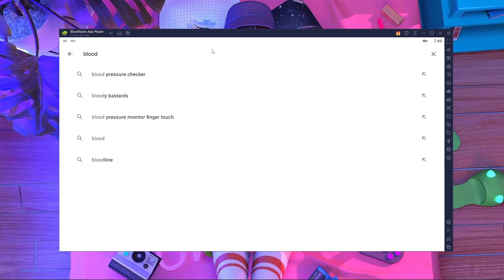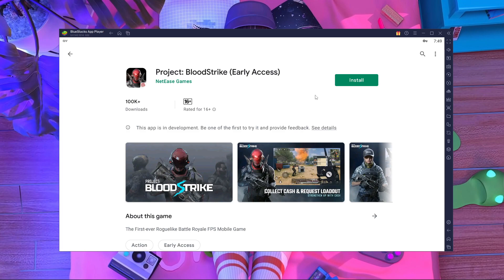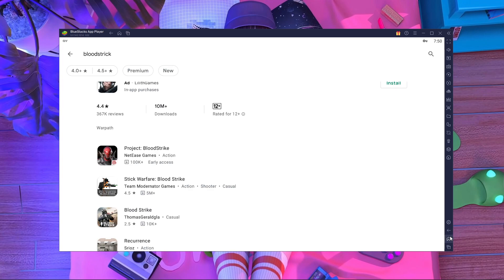Now search 'Blood Strike' — B-L-O-O-D-S-T-R-I-K-E. If you have early access to the Blood Strike game, you will find it in the Play Store. If you don't have access and want to play the game, you will get a link in the description. Download the APK — you don't need an OBB for this game, just the APK. After downloading, drag and drop it onto BlueStacks and it will pop up with an installation prompt.